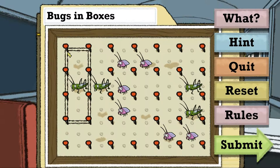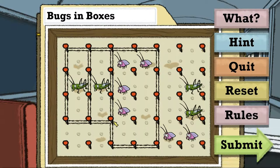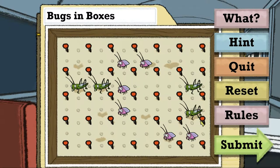Das nehmen wir mal an, das wäre so, dann hätte der drei. Dann geben wir dem hier auch noch drei. Eins, zwei, drei, vier - dann brauchten die einen Platz von acht insgesamt. Also irgendwie vielleicht so. Aber jetzt bräuchten die einen Platz von vier und das funktioniert nicht. Dann habe ich hier einen Grashüpfer drin. Dann machen wir das mal rückgängig.